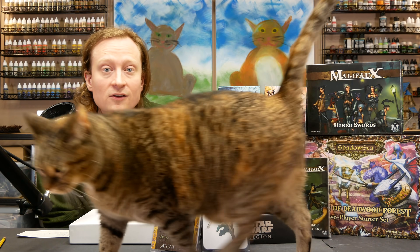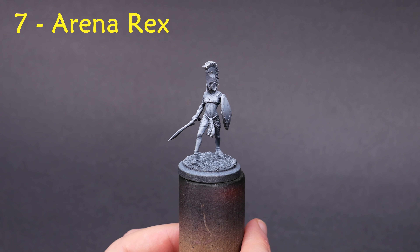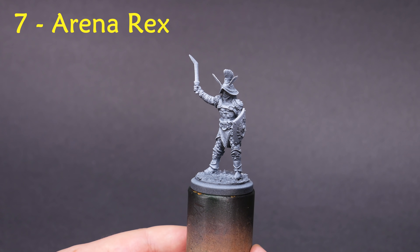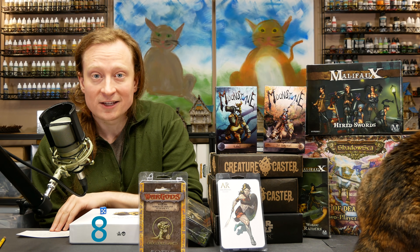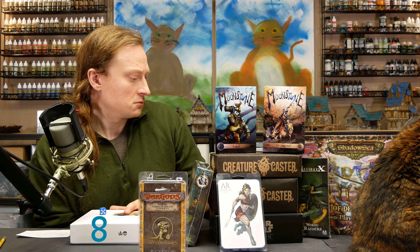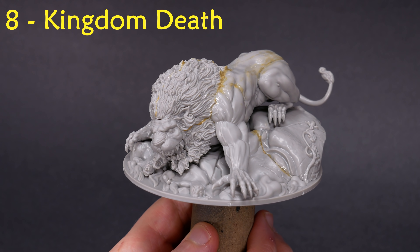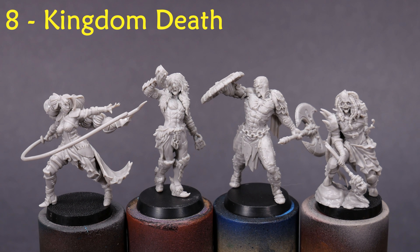7 is Arena Rex. I have 4 gladiators and I'm sure one of them could be a good project. 8 is Kingdom Death — the White Giggle Lion set, with a big lion and 4 human survivors. Really a lot of great possibilities here.